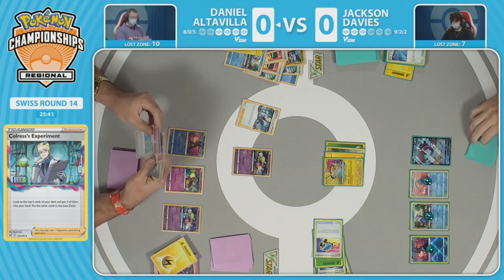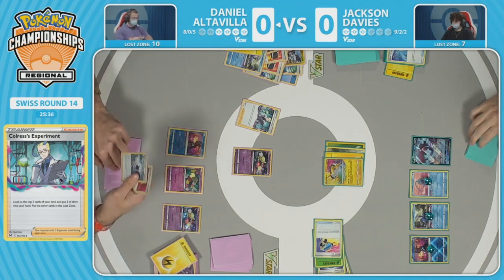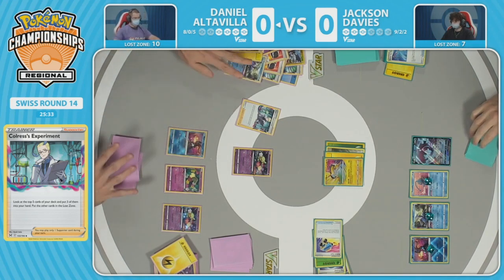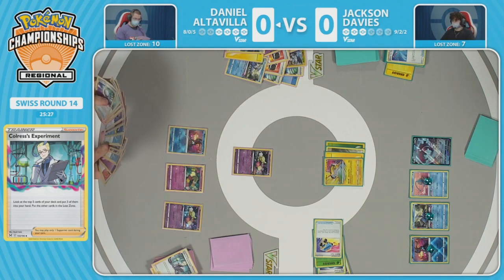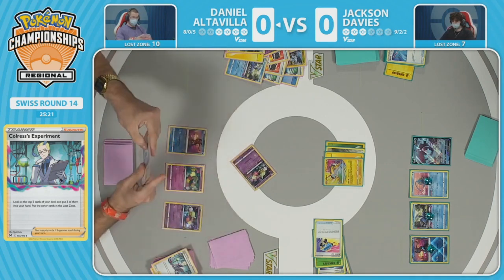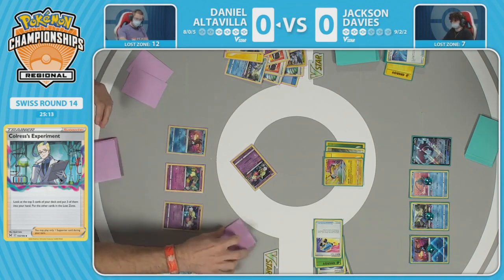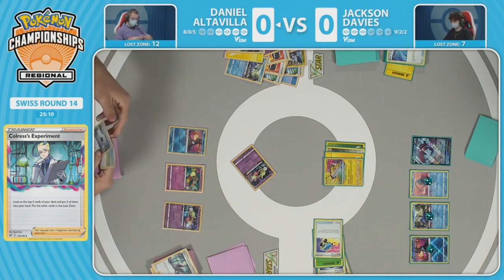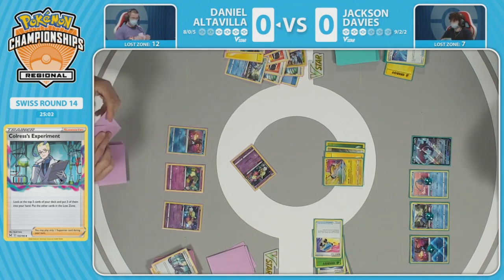Galarian Zigzagoon is in Jackson's list — it actually can take a knock on the Greninja if a damage counter is placed from the Raikou. Colress's Experiment offers five cards: Heavy Ball, energy, and a Scoop Up Net. With 10 cards already in the lost zone, there's no reason to stack more except for flower-selecting. The tides have turned because of that amazing Raikou — such a huge card in this matchup, revealed at exactly the correct moment where it's most pivotal for the game plan.